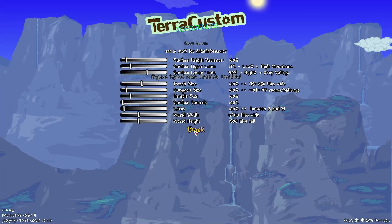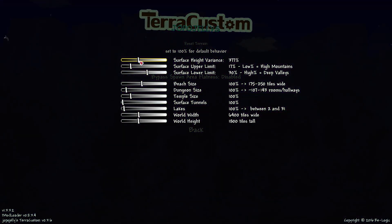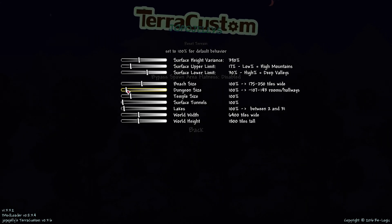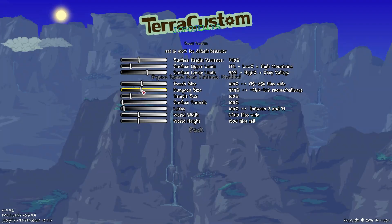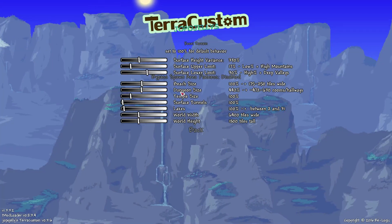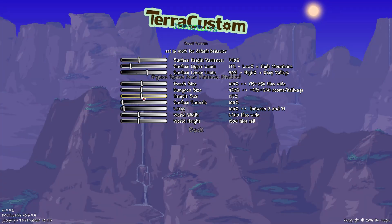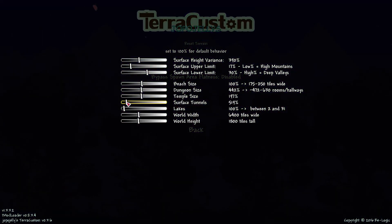There are terrain adjustments you can make — you can adjust the surface height variance, for instance. Dungeon size: you can make a giant dungeon. You can make the beach smaller or larger. You can adjust the size of the temple and the jungle temple. How many surface tunnels you want, which I always find fun.